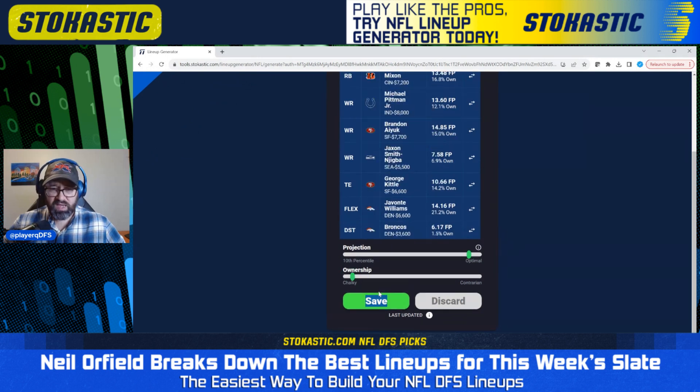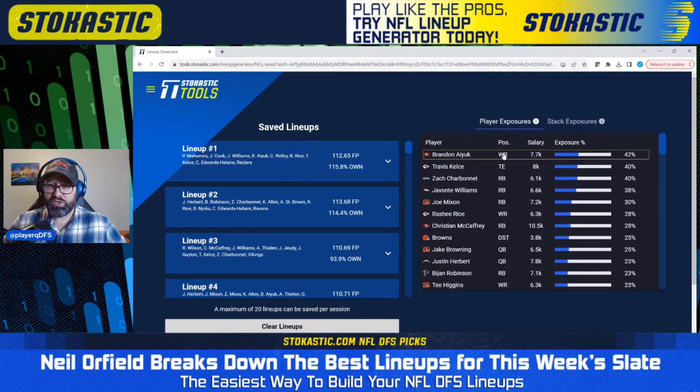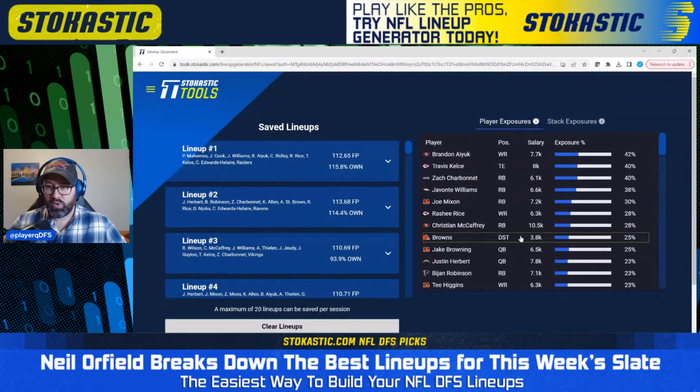Now I'm just going to go through and save all the lineups. We'll take a look at our exposures at the end. Looks like we're getting 40 lineups again. We've got 42% Brandon Ayuk, 40% each of Kelsey and Charbonnet, 38% Javante Williams, and then pretty spread out all the way down to 30% Mixon, 28% each for Rasheed Rice and Christian McCaffrey. Across 40 lineups, we've got a pretty wide spread of players — nobody getting too crazy high ownership. 42% Ayuk and 40% Kelsey and Charbonnet are our highest, but that's not too much. We're not getting anybody into like 90% like we had last week with Zach Moss. We're getting a nice mix of players, mitigating our risk by spreading out our player exposures.